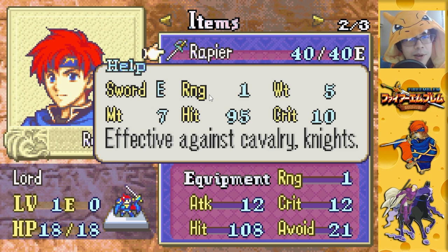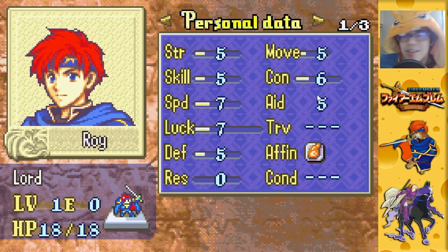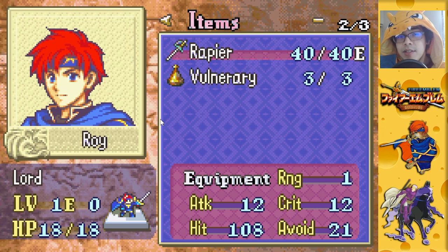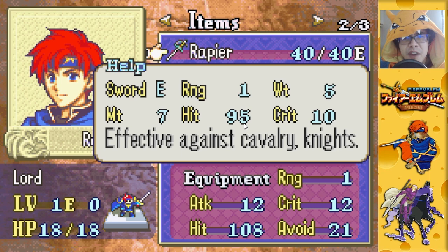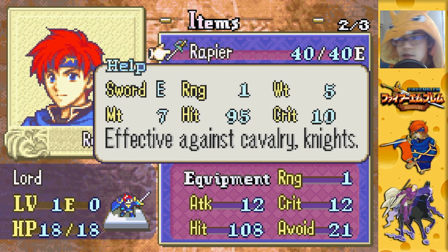Range is 1, so it attacks adjacent enemies as a melee weapon. WT stands for weight — the Rapier weighs 5. Roy has a CON of 6, so he can use the Rapier without losing any speed. MT stands for Might — this weapon has 7 might, so our attack damage is the Rapier's might of 7 plus our Strength of 5, giving a total attack of 12. Hit rate is 95 — very high for this game. Crit is the chance to deal a critical hit, which deals triple damage. In most cases, scoring a critical hit means your opponent is dead.